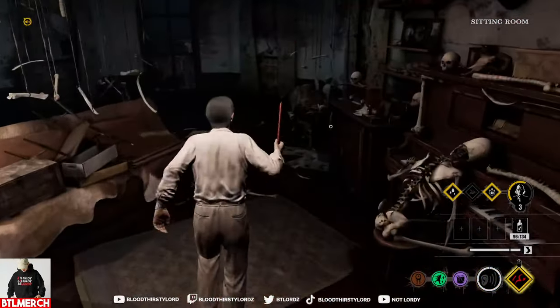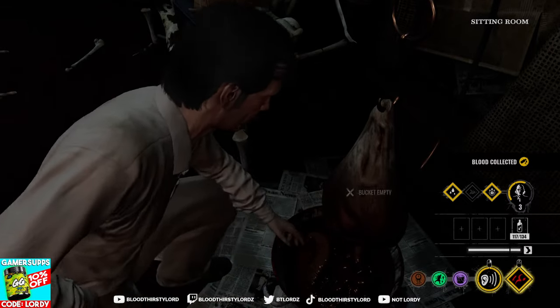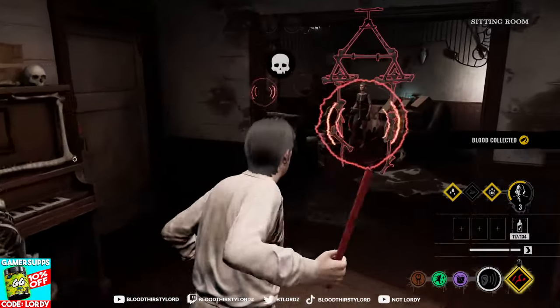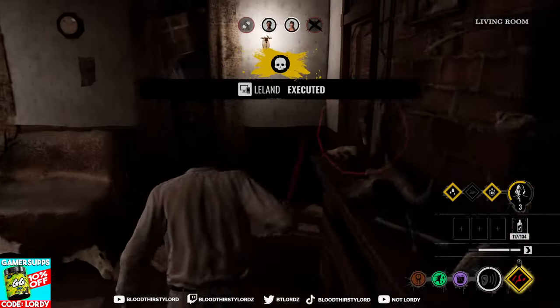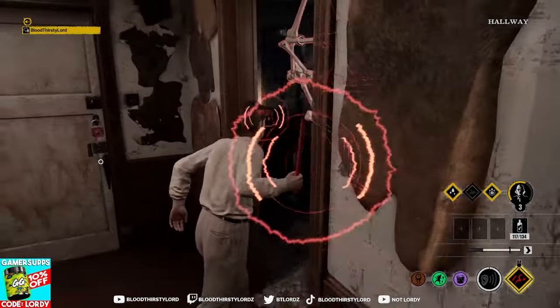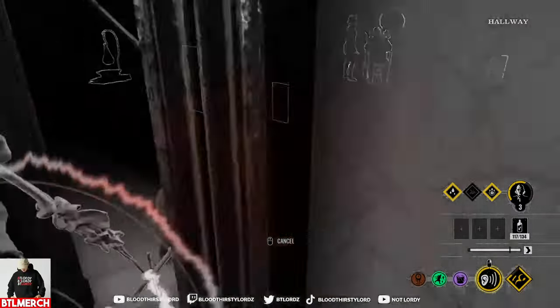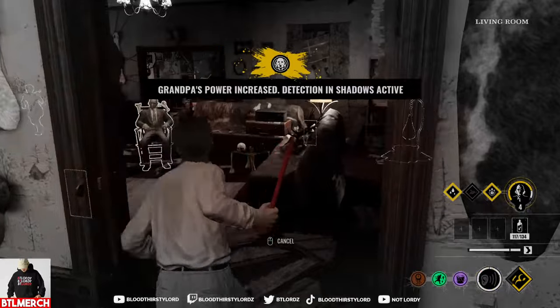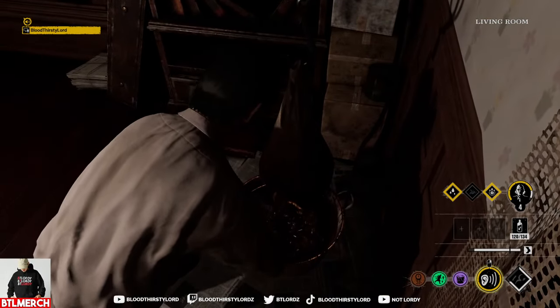Feed Grandpa, feed Grandpa again — Sissy, feed him! Grandpa is nearly full. It's jumping out the window I think — oh never mind. I'll get him to level 5, I'll get him to level 5.